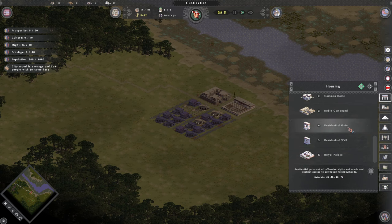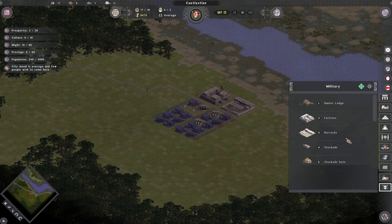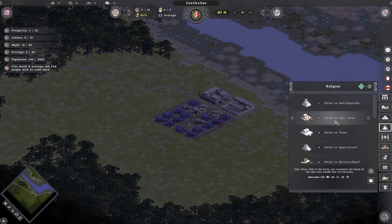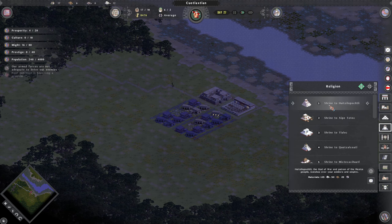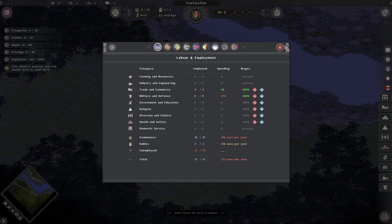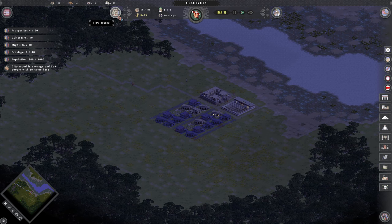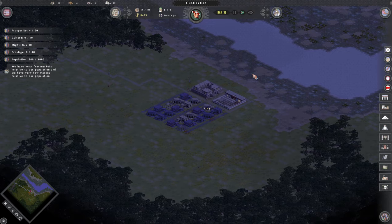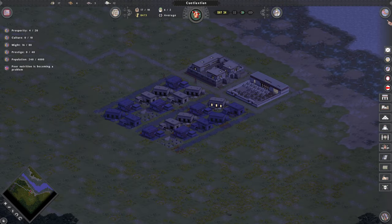You can see all the stuff we can do in this one. We'll get some farms going in there in seconds — nobles and residential walls. We can get proper barracks, stockade walls, towers, gatehouses, and war canoe wharfs, temples. The gods, of course, are something we've got to deal with. We've got Huitzilopochtli, I think is how you say that one — God of War. He watches over the Mashika people. By building temples to them, we'll sort of appease them, so they may make sure the flooding doesn't ruin our day.